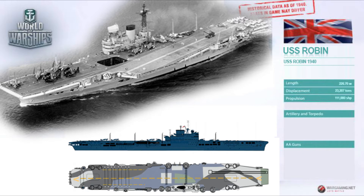The USS Robin is to be added into the game, a premium US Navy carrier at tier 8. More premium carriers has been desired for a long time. The USS Robin's main reason for its introduction is, of course, as a precursor to the HMS Hood.